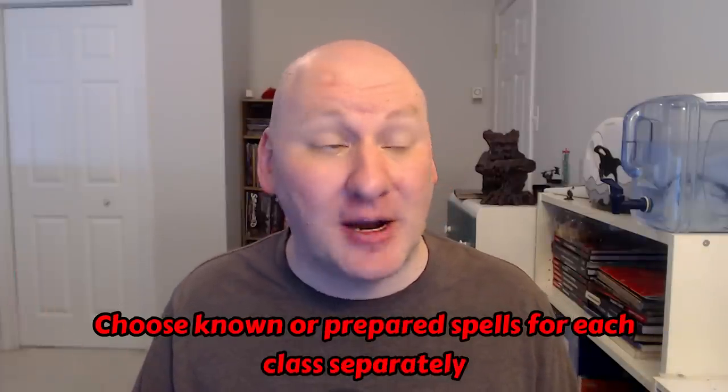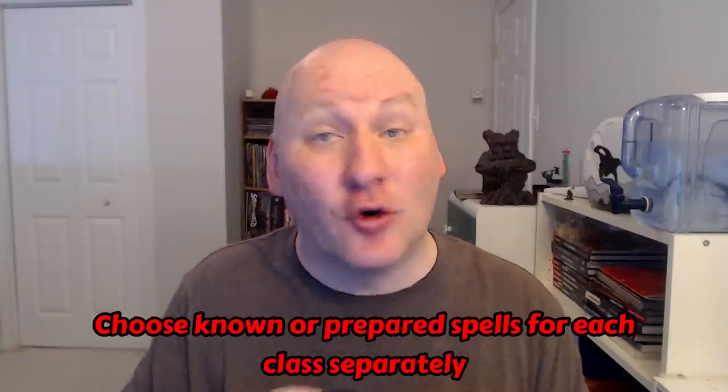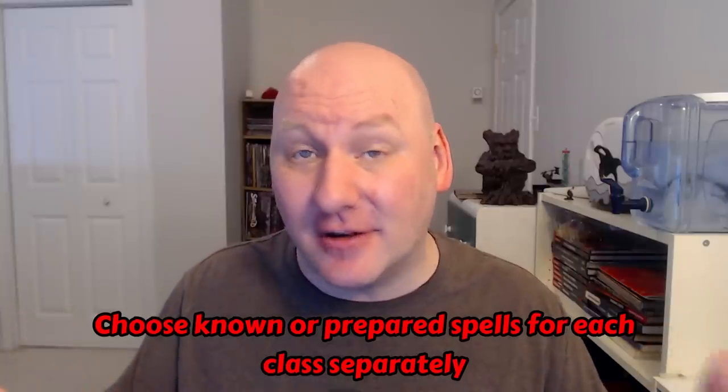The final basic rule to cover is multi-classing spellcasting classes. Other than warlock, the rules are fairly simple. You take your prepared or known spells as normal for every class you're multi-classed into. So a cleric 4 / wizard 4 prepares spells as a fourth-level cleric and as a fourth-level wizard — more prepared spells than an eighth-level single-class character, but limited to nothing higher than second-level spells. You also select cantrips separately for each class, so when multi-classing three classes with cantrips, the list gets very long very quickly.